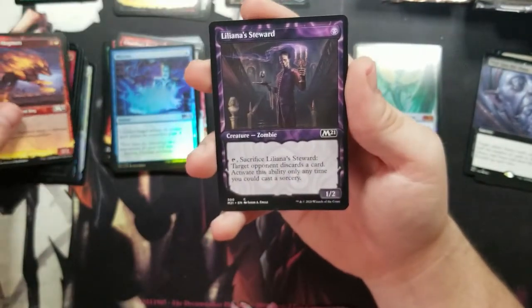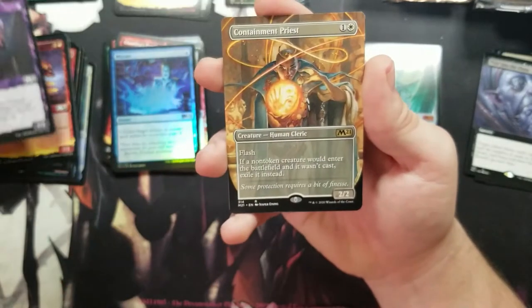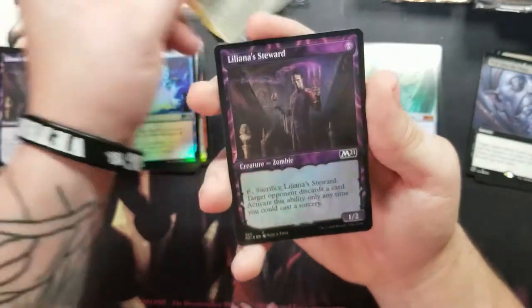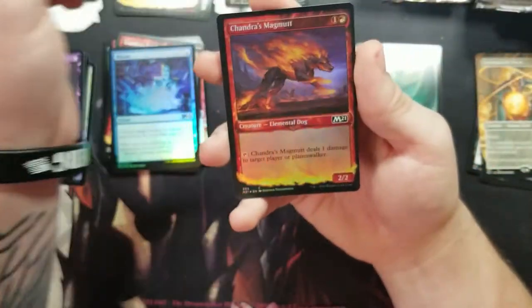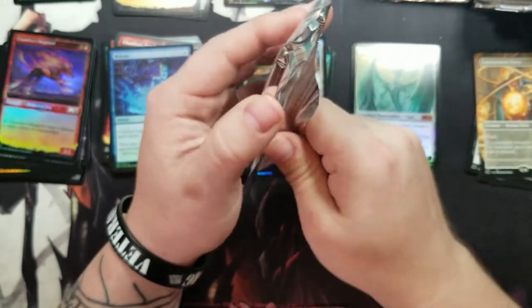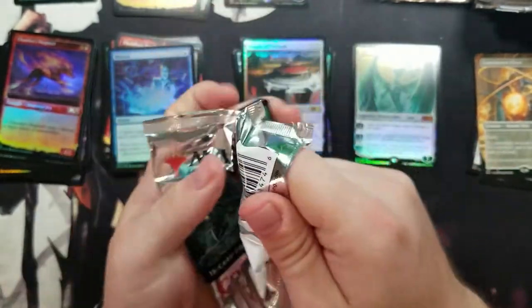Got a Dogged Pursuit, got Steward of Solidarity, and a full art Containment Priest — that's pretty nice. Overall yeah, this has been a good start with some good pulls, and we're not even close to halfway in.